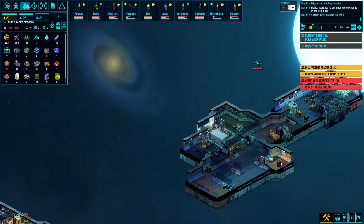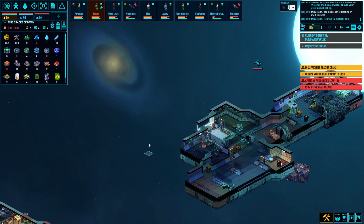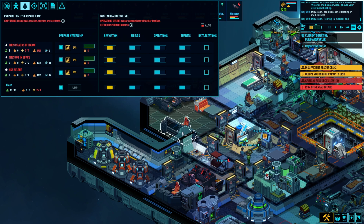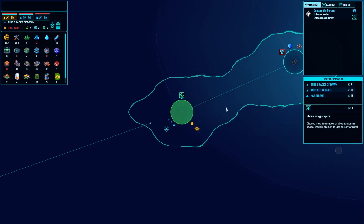Alright, we gotta get moving. Give me somebody on nav over here, please. Marius is not doing great. Fire up those engines, please. We gotta go — I need to hit some derelicts out here and hopefully find the power blocks I need. We're in kind of a risky position because we don't have any Energium, and we're not mining it so we're not getting any. And off we go.